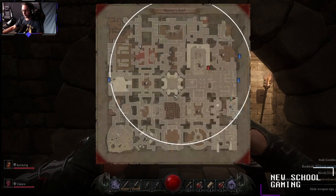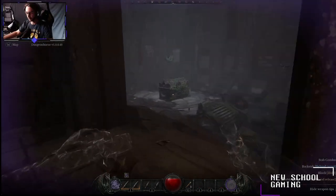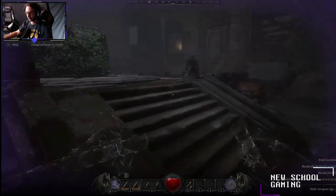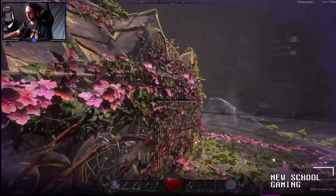Moving on to our final heirloom — the Divine Sword fragment. The Divine Sword can be found in the southernmost module of the Sinner's End map. The heirloom is locked inside of the Floral Chest. In order to open up the Floral Chest, you'll need to have the Divine Crown as well as the Moon Pendant equipped. Both of these items will be destroyed upon opening up the chest.